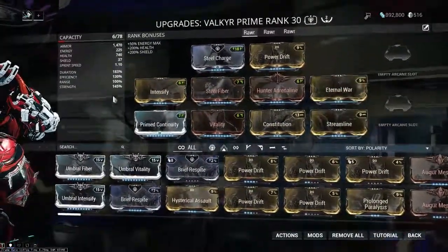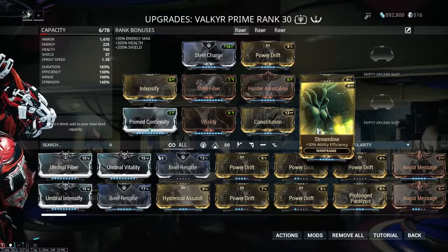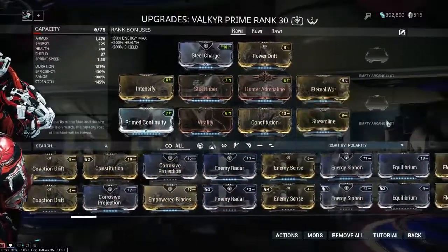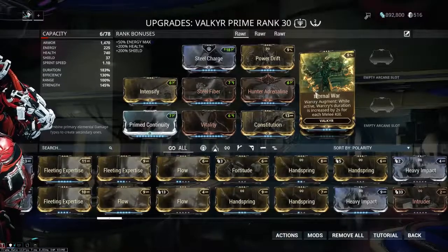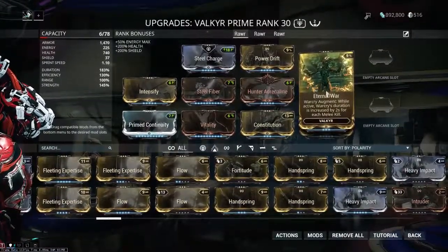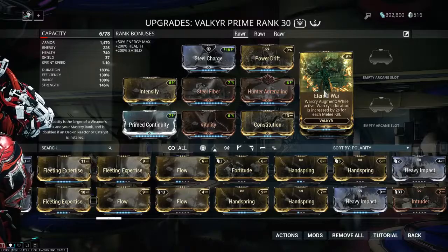To keep Eternal War going, we're running Primed Continuity and Constitution to get lots of duration onto the build. Streamline for some efficiency so Hysteria also lasts longer, with efficiency in addition to duration keeping the channeling costs low. I'm running Streamline instead of something like Fleeting Expertise so I don't have to work around negative duration inhibiting the bonus duration for Eternal War. Eternal War not only gives you up to double the base duration of Warcry, but that two-second increase scales with your power duration. You want power duration around 200% so you're getting up to four bonus seconds per kill, meaning you need a kill every four seconds to keep the ability lasting indefinitely.